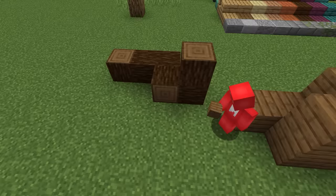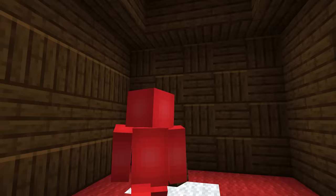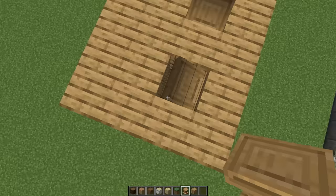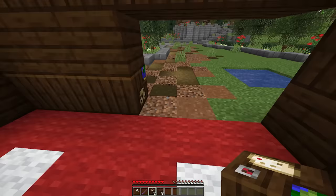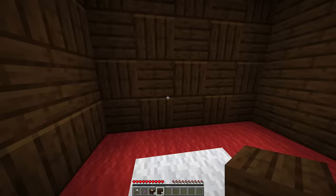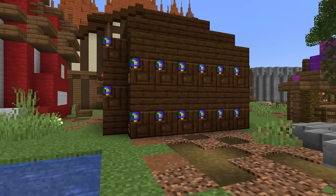Unlike logs, wooden planks only face one way. At least, until you see this. Now sure, wooden planks themselves don't have any orientation, but things like workstation blocks do. So by using lecterns or cartography tables, we can make a convincingly rotating wood pattern to mix in with our other planks. Just make sure no one looks at it from the wrong angle. Otherwise, you might just give away the facade.